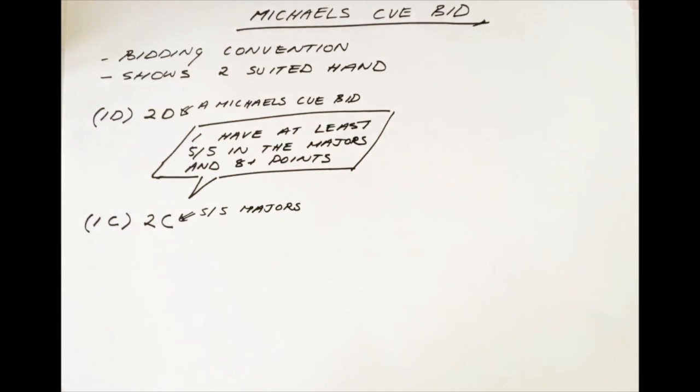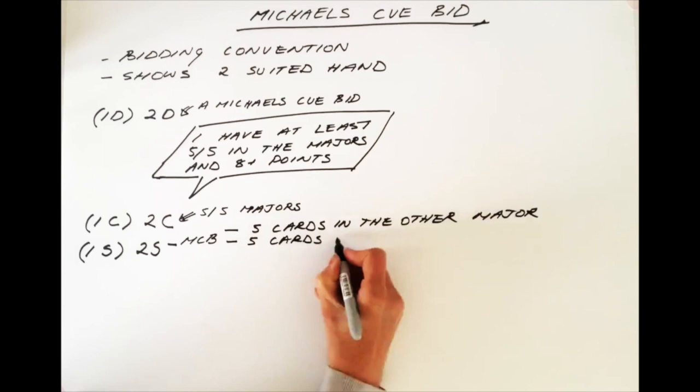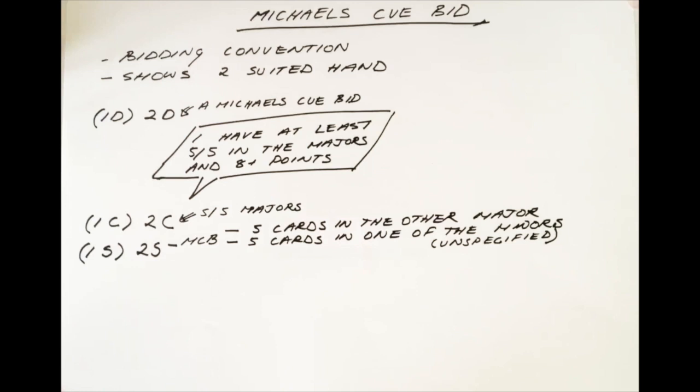If the opponents open a major, then if you overcall that major, it's still a Michael's Qbid. For example, one spade, two spades by you. It shows 5 cards in the other major, and 5 cards in one of the minors which is unspecified — it could be 5 plus clubs, or it could be 5 plus diamonds. Again, you must have at least 8 points for this bid, and you would want most of those points to be in those suits.